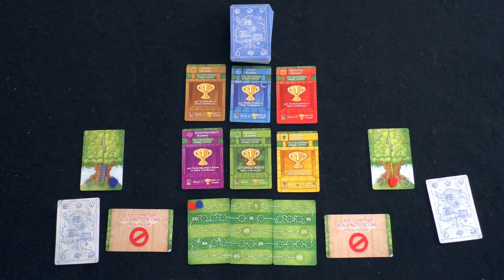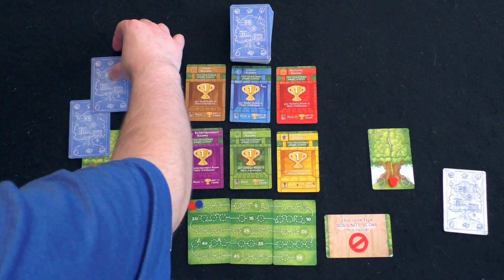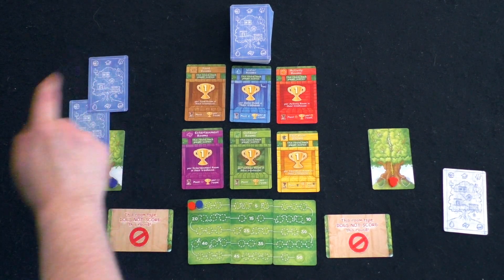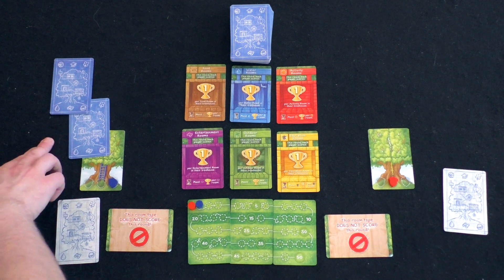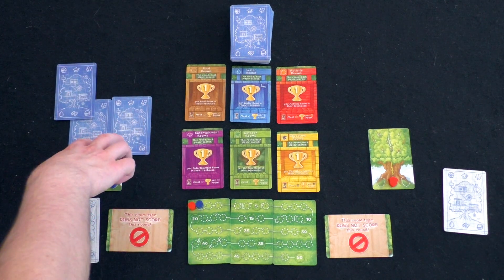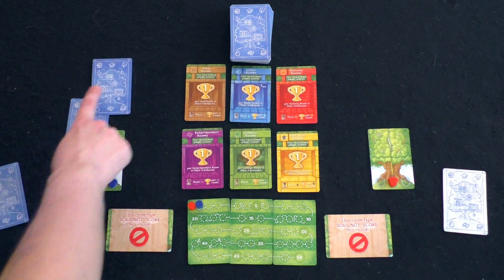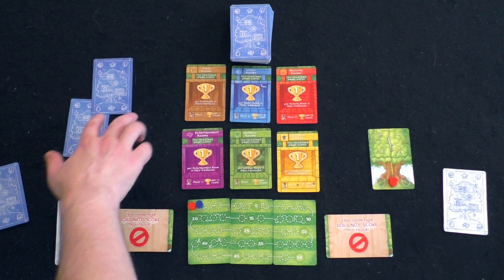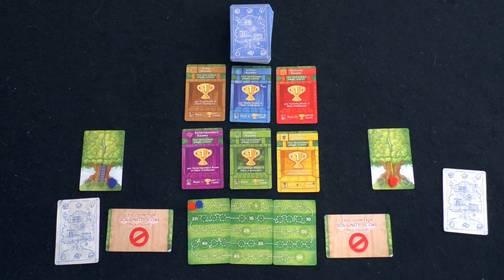Another thing to note about placement: cards must be supported by two cards below them. For example, if there are two cards in one row and three cards in the row below, a card is not supported by two unless it's an edge card. An edge card is one that cannot possibly get two supports because it's on the edge of the tree. However, a card in the middle of a row is not an edge card — you'd have to have a card supporting it from below as well. Long story short, cards must be supported by two other cards unless it's an edge card.